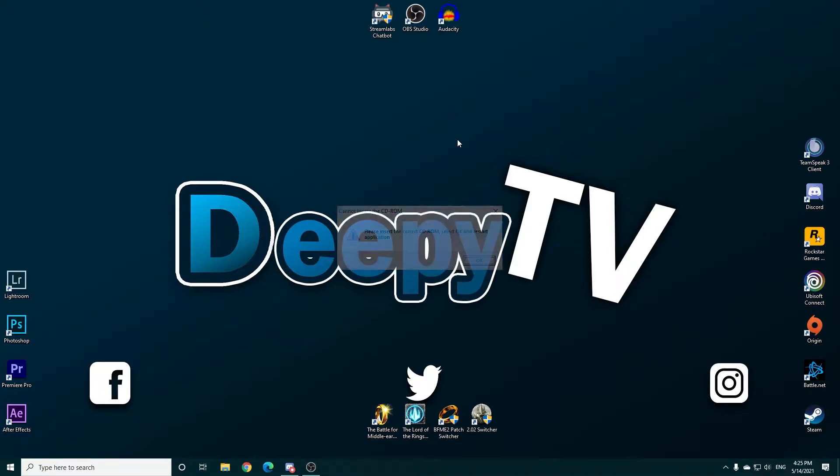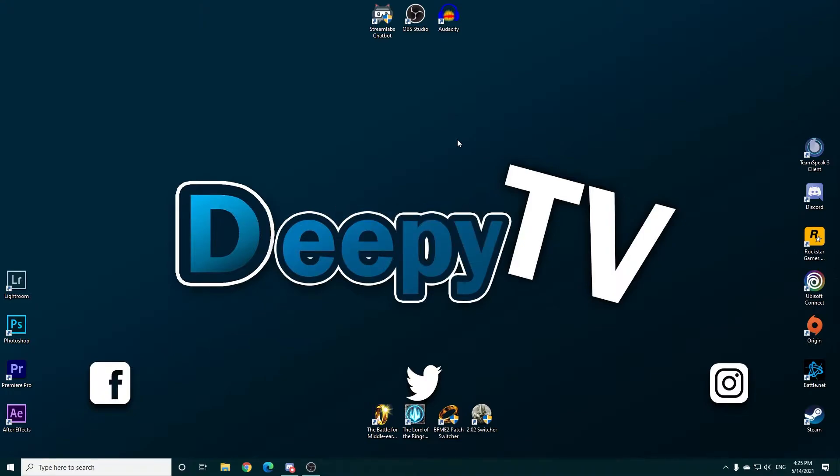The CD-ROM error happens to a lot of people and many are really struggling with fixing it, but it's actually pretty simple. You're probably trying to start Rise of the Witch King — and this goes for BFME2 as well — but it just says CD-ROM, meaning you cannot start the game because you don't have the correct CD-ROM inserted. Most likely you followed a guide on how to install the games and you had to mount some images, but once you restart the computer it will unmount those images — that's why you're getting this error.